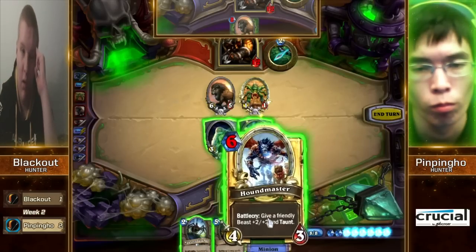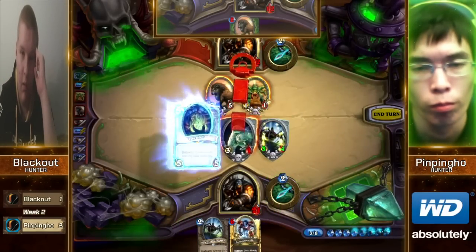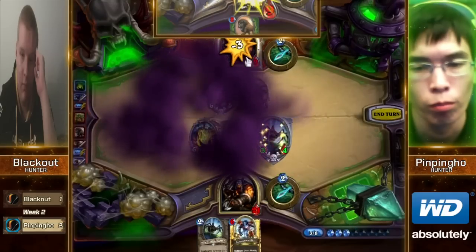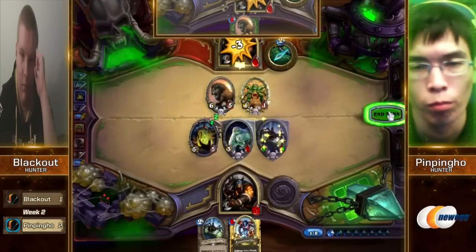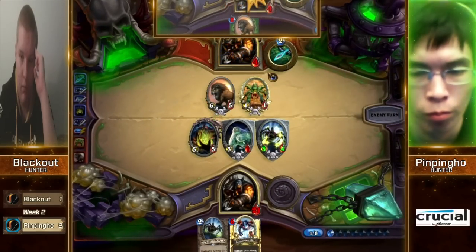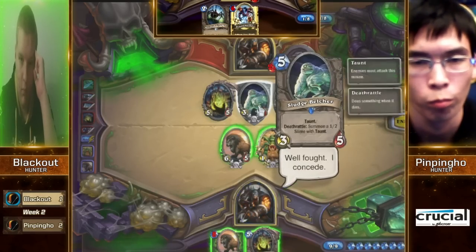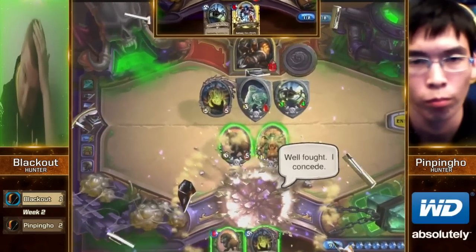I can imagine the Houndmaster would be the go-to play here, but he goes with the Loatheb — decides not to. Interesting — even keeping that Webspinner on the board. Either way, super dominating performance from PinPingHo. Great draws. And he goes for it — Blackout...